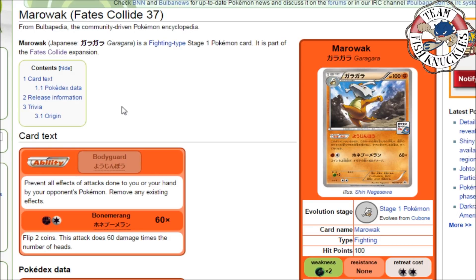At the number 10 spot we have Marowak, and Marowak is only in here because of its amazing ability Bodyguard. Bodyguard says: prevent all effects of attacks done to your hand by your opponent's Pokémon, and remove any existing effects. The biggest example is Seismitoad — when it uses Quake Punch it prevents you from playing any item cards from your hand, which is really bad, but Marowak says you're not going to do this.